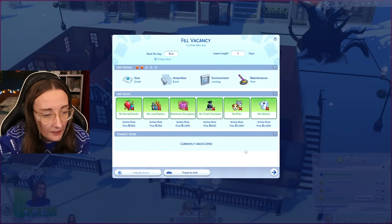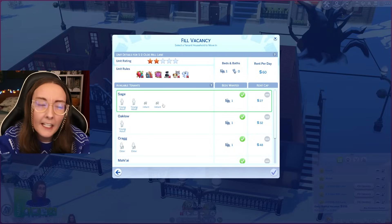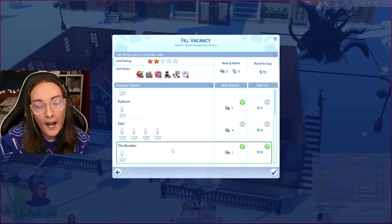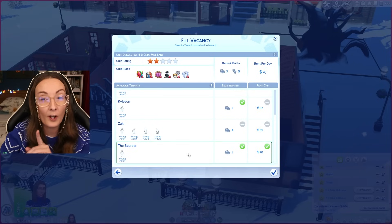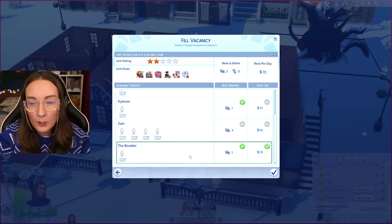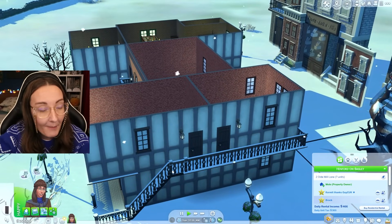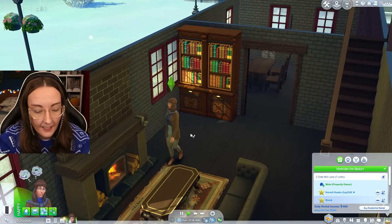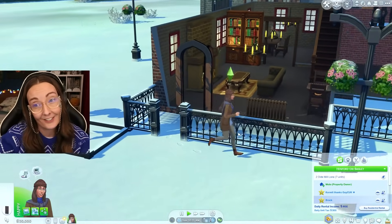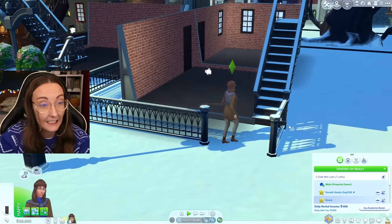33 simoleons? She is swindling me. 27 simoleons is their rent cap. Like, I know you have two infants — tax evaders. Don't ask me why I am planning to move the Boulder in. He is one of my favorite townies ever created; also I feel like he could crush me between his thighs at any given moment. I kind of want to snoop on them a little bit — I am nosy. I did also make myself a klepto so I can steal their belongings, but unfortunately these houses are not decked out whatsoever.